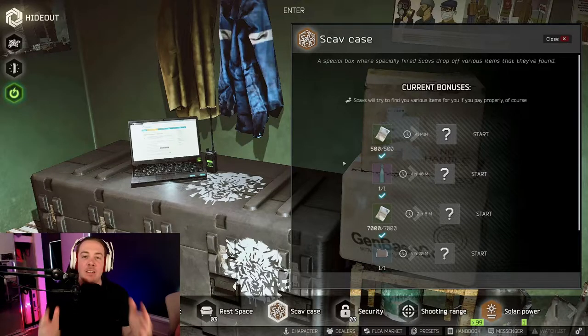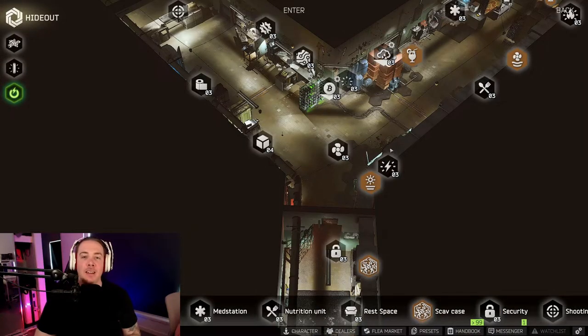Now on to how these skills level. For crafting, you get one point per hour of crafting with a bonus of 2.5 points at the completion of a craft. However, if you do the same craft over and over you'll get diminishing returns, so it's best to alternate between a few different crafts. For hideout management, you get one point per completion of a craft regardless of repetition, plus one point per 10 points spent on water filters, fuel, or air filters. You'll also get hideout management points throughout the duration of the scav case, but no crafting skill points.